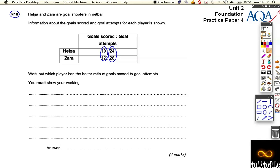So either we need to have the goals the same and see who scored in the least number of attempts, or make the number of attempts the same and see who scored the most goals. I'd prefer to make 10 and 12 the same, because those numbers are smaller than 24 and 28. To get a number that 24 and 28 both go into is going to be quite large. So let's have a look — Helga was 10 out of 24 attempts.